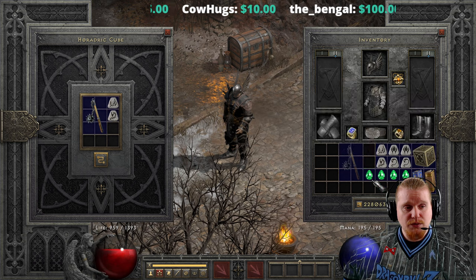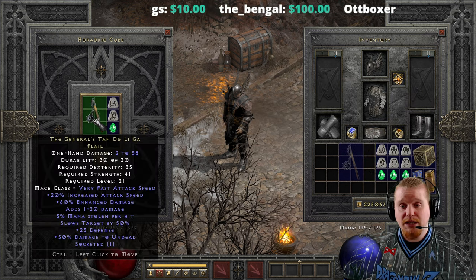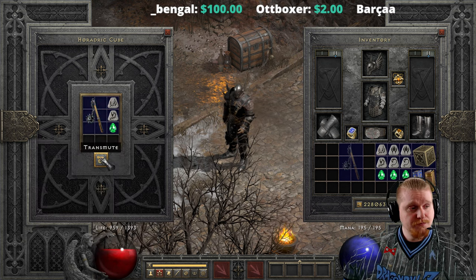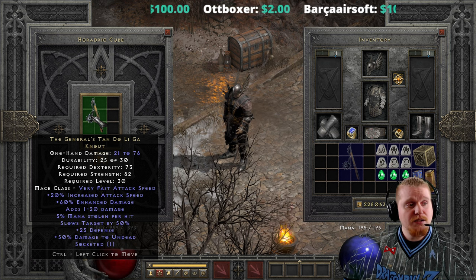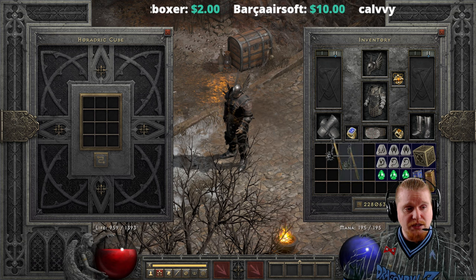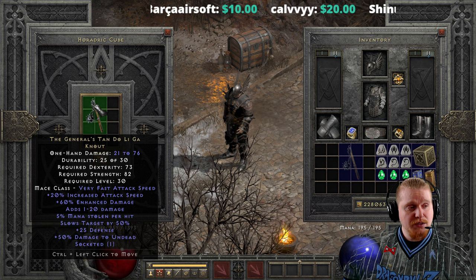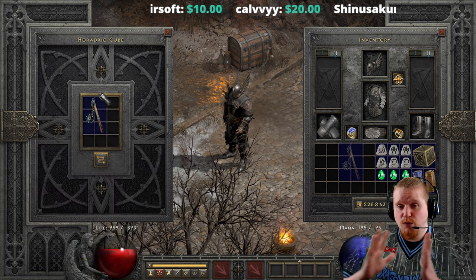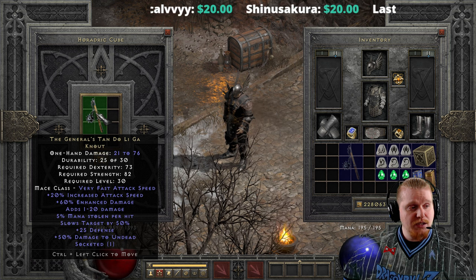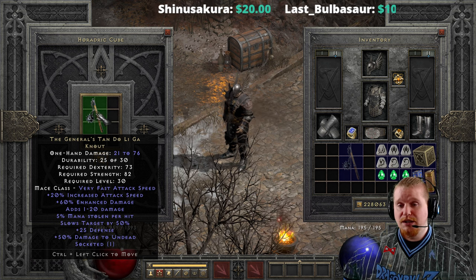To upgrade, you're going to need a Ral rune, a Sol rune, and a Perfect Emerald. That's going to bring us from the General's Tandolagah Flail — 2 to 58 damage, 35 dex, 41 strength, level 21 — to the General's Tandolagah Knout, which is 21 to 76 damage. We got a nice little bump in the low end damage and the top end went up a little bit. We get 73 dex and 82 strength, and it only went up to level 30, so a 9-level increase.